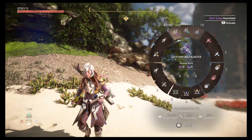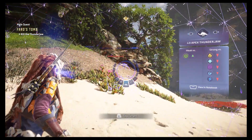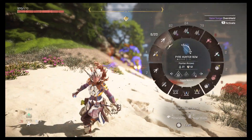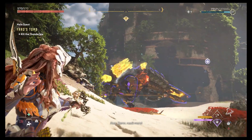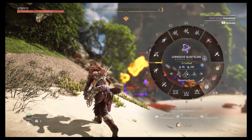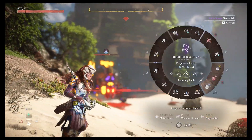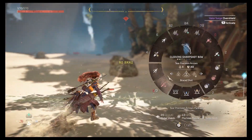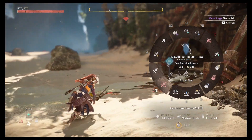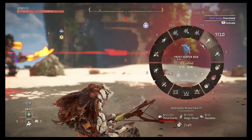Let's just focus on what we have. We don't have acid — that's going to be an issue. It's also strong against purge water. Dang it, we literally have nothing ideal to fight this thing with. Wait, there's something to help us fight — yes!